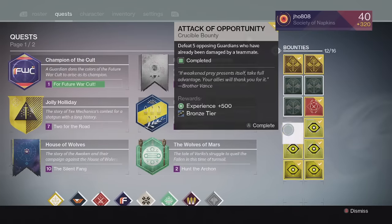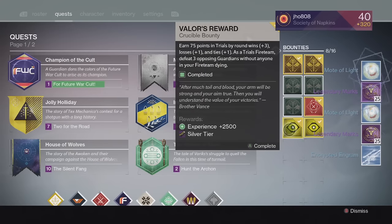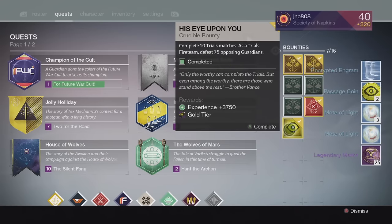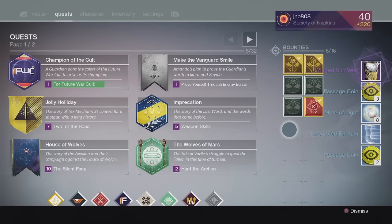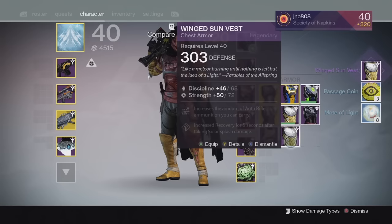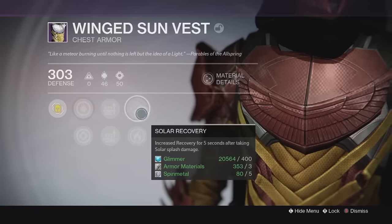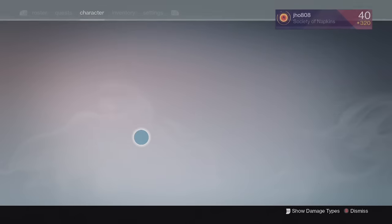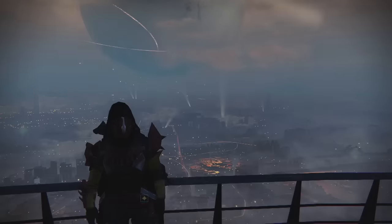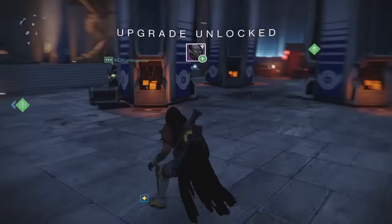For my Trials bounties on my Hunter, still looking for an exotic in the silver tier. For the first three we get the usual stuff, and for the silver tier no exotic once again. For the gold tier we get an armor piece — the Wing Sun Vest, the chest piece at 303 with discipline and strength, solar armor and sniper rifle ammo. Not the greatest stats for a solar armor chest piece; I'd prefer Night Stalker or Void armor on that one, since discipline and strength is actually a not bad build for Night Stalkers.